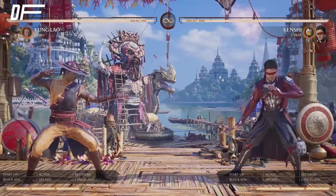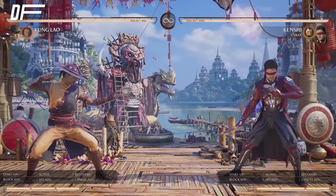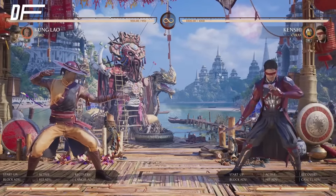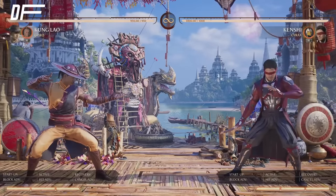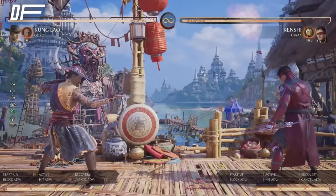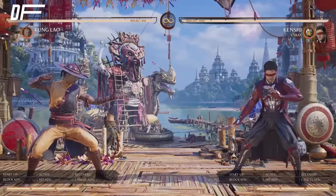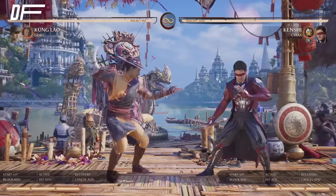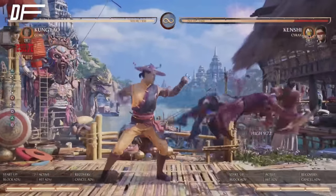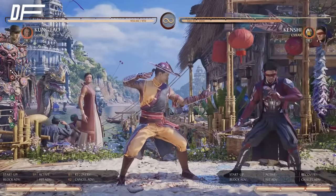Kung Lao and Goro are the best cameo combination for Kung Lao — this is what you've got to run. The cameo system in MK1 is really good for covering up the character's weaknesses and amplifying their strengths. Goro gives him an armored launcher. The game plan with Kung Lao and Goro is to apply this mind game — whenever you're pressuring and the opponent wants to press back, they're looking at an armored launcher. That's up to 30%, plus 42 on hit, and a 31% combo from an armored launcher.